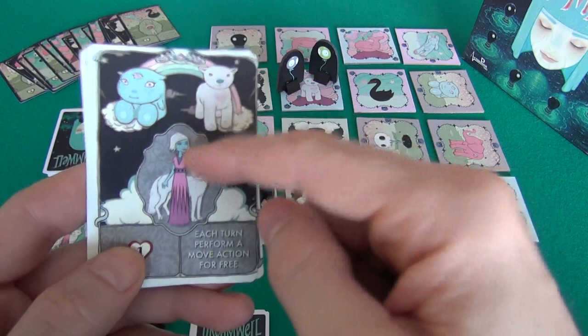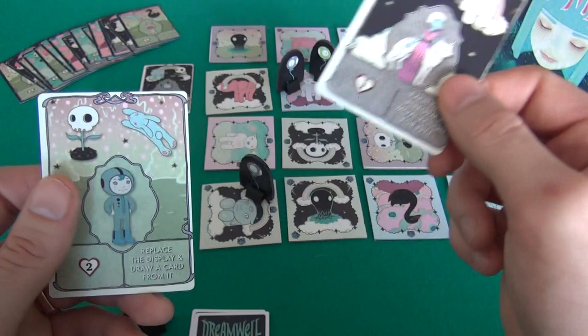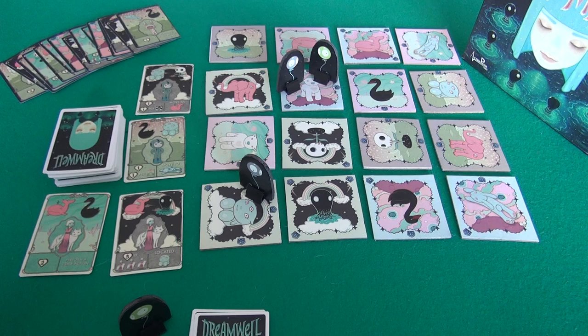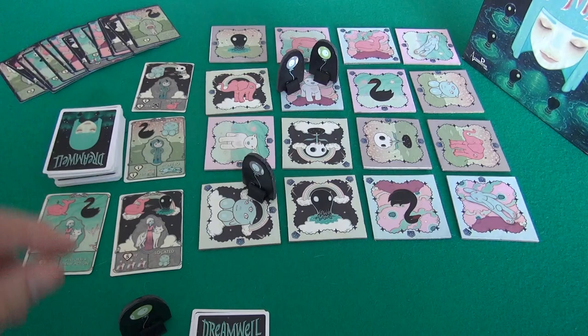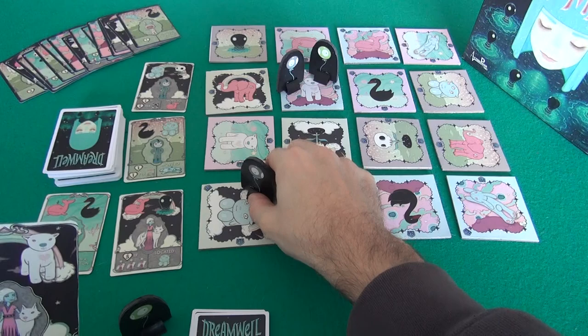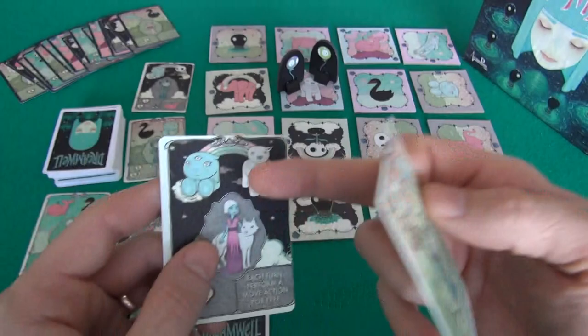As long as this is the most recent card she's scored, every turn she can get a move action for free — so it's like she gets four actions every turn instead of three. What she needs to be thinking about is, after she scores this, what's the next thing she's going to want to score? She already has a balloon on Little Hero on a black background — that's what the next card needs. So she might want to chase scoring that one next, leaving this balloon here and using the other to find Skull.